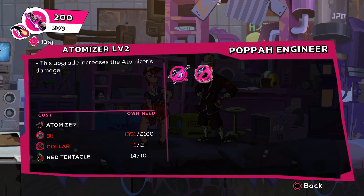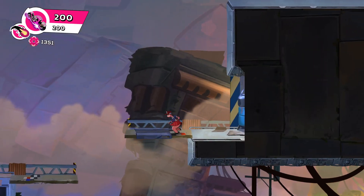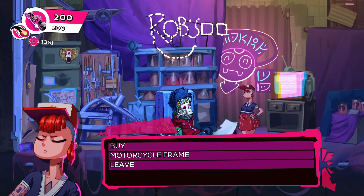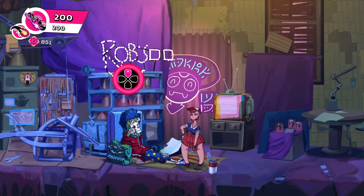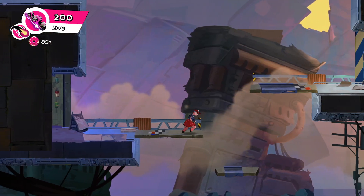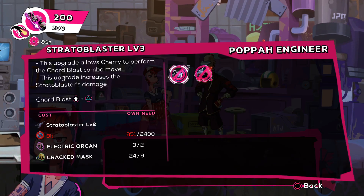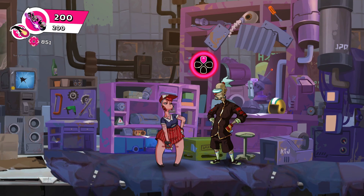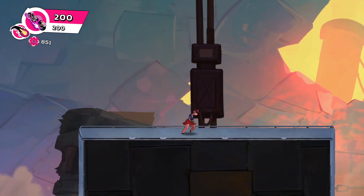So we're gonna need at least 12,000 more if not more. Let's head over to Skelly and see if he sells us another color. Hey dude, I want to buy a color — and that is pricey as hell — but now at least we have the material to keep upgrading the atomizer. But we need 2100 for that. So where do we go? Well I'll show you.